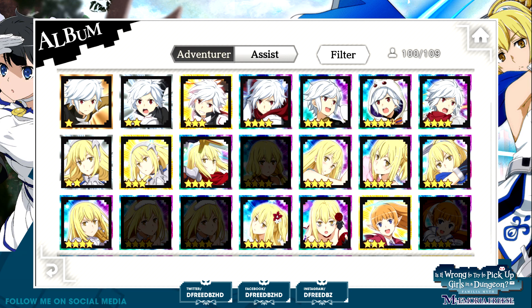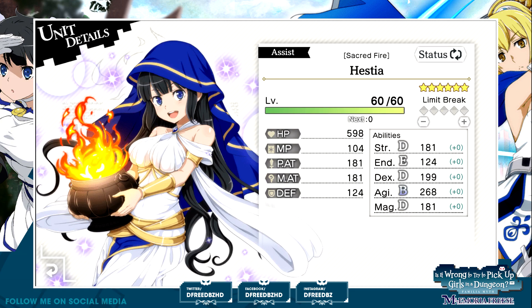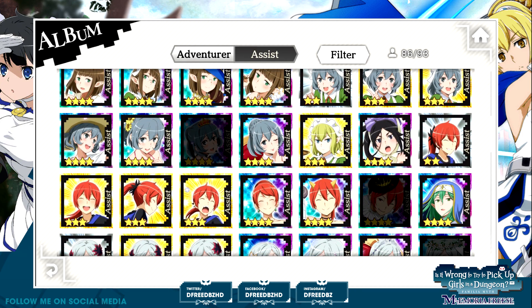Everything is an assist — so that's good to know. We start off with this Hestia. She is an agility support, with A in everything else but agility primary. All attack damage taken plus 10% to the foe, and allies agility boost. Wow, this is a really good assist — holy crap. Increasing their damage taken from all attacks? That's where we're going with this. I don't even need to comment on why that's good.